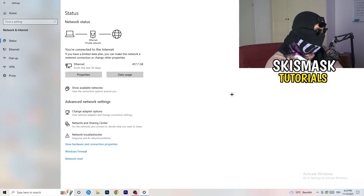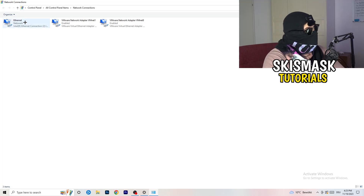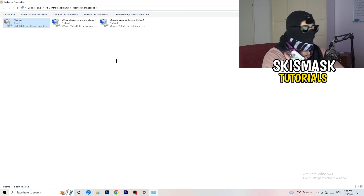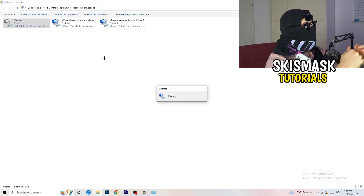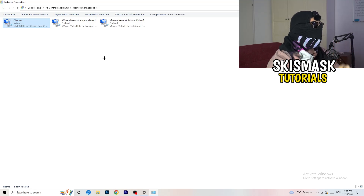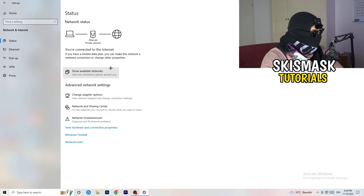Next, click on 'Change Adapter Options.' Depending on whether you use ethernet or Wi-Fi, find your connection in the list. Right-click on it and click 'Disable.' Note that you need Administrator mode enabled to do this. Wait about 20 seconds, then right-click and click 'Enable' again. Wait for it to reconnect — once it's connected again, you can close this window.